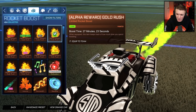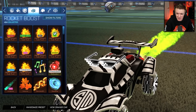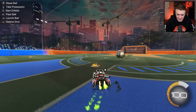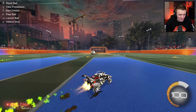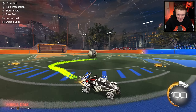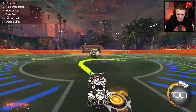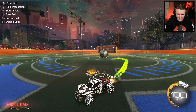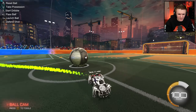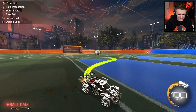Next up, we've got Lime. That is so much better than green. Oh man, it's just so bright — it looks like it's neon, like it's emitting its own light. I swear when I drive by the ball, part of the ball glows. But still, that's sick.